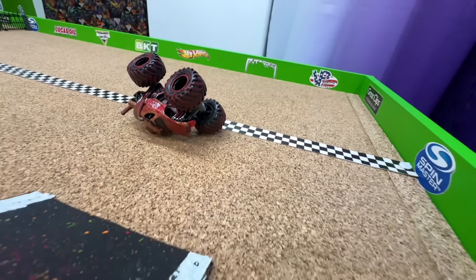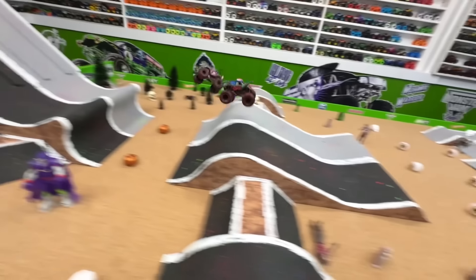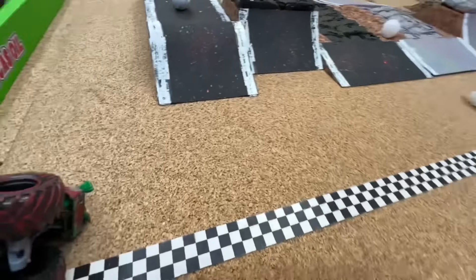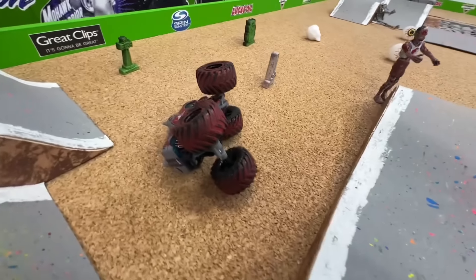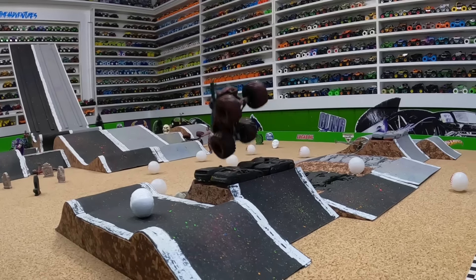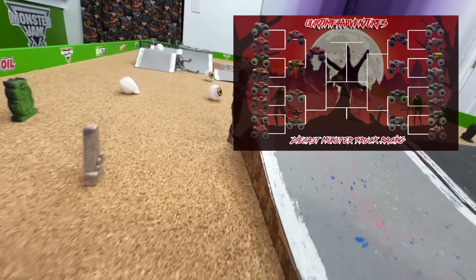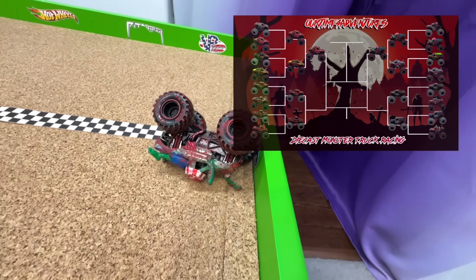Up next: Biker Zombie taking on Rhino Mite. Coming down the ramp there's a huge crash on that first jump — look at that flip! Biker Zombie gets a big jump in the back and almost takes out the track cam. Biker Zombie takes the win — but what happened to Rhino Mite? On the replay: that gray truck in the gray lane just can't get off the better jump — cases the second jump and has a huge crash. Biker Zombie launches a huge jump at the back and takes the win. Something must have broken on Rhino Mite, because that truck was so fast in the first round. Biker Zombie moves into the semi-finals.